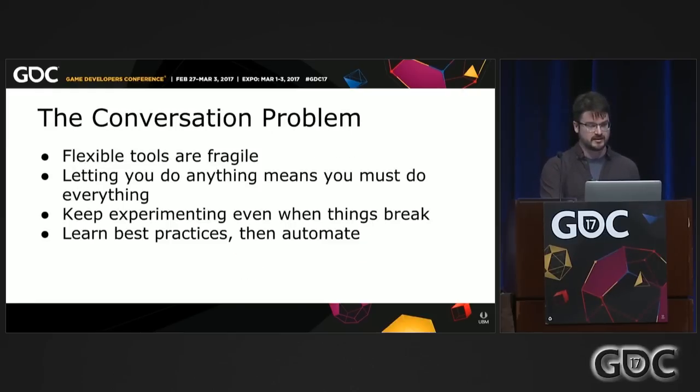Flexible tools are fragile. If you can do anything, you kind of have to do everything right. When you build really flexible, expressive tools for your designers, you also need to support them with all the debugging they could possibly need. You need to make sure they can continue to experiment even when things have gone horribly wrong. It took me way too long to add a debug option to just turn the radio back on no matter what had happened, or bring down the black bars no matter what had happened. If you give designers the power to break your game, you have to give them the power to fix it in-editor while playing with minimal friction. As you do that, you'll learn best practices and figure out which tools to automate.